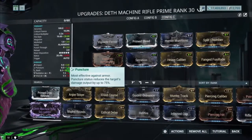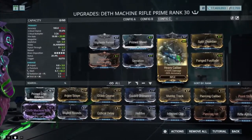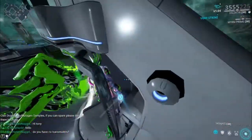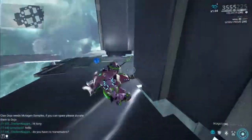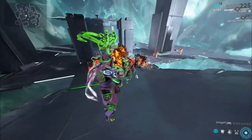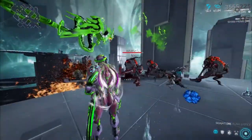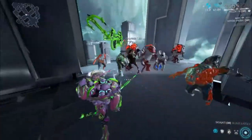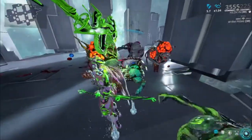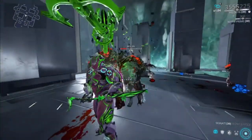The third build is similar to my first build, except it replaces the Riven with Heavy Caliber and adds Hunter Munitions. My first build can't use Hunter Munitions. It kills the trash infested pretty quickly — and if they're lower levels it will kill them even faster, same with the Boilers.